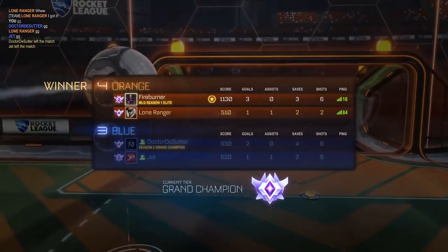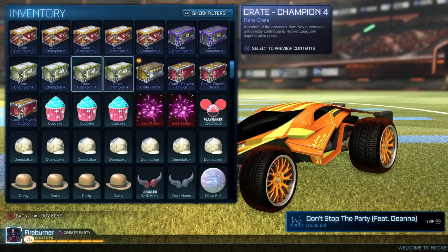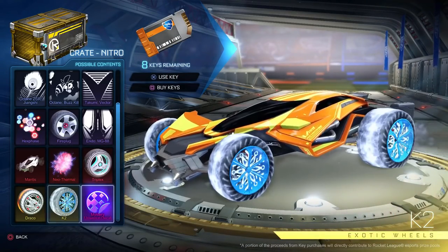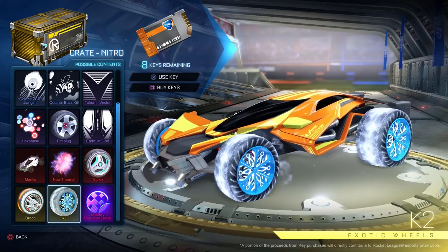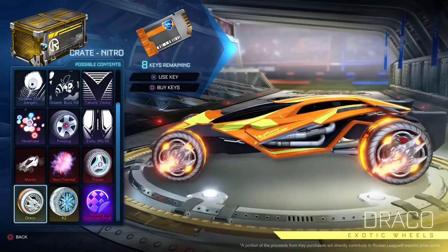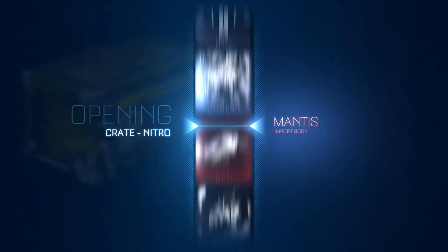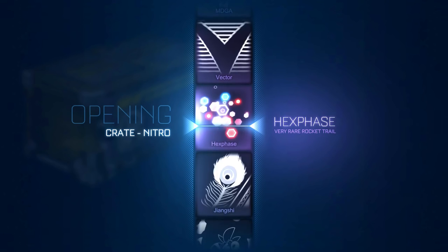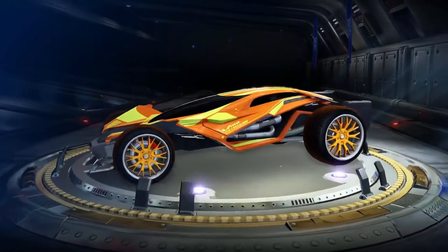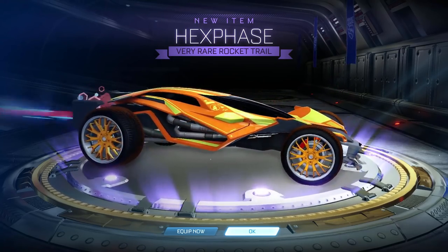Speaking of Nitro — I just got a Nitro crate, my second one! Now that I have it, I might as well open it for the video. Hopefully I have a key so I don't have to buy one — yep, I got one. I really like the new wheels in this crate besides the Mantis itself; I feel like those two wheels will look badass colored. Let's see what we get — come on, give me good wheels. Boost! Alright, I'll take that — I don't have this boost. It kind of reminds me of Hypernova, the design. I think I'm gonna end the video here, boys.